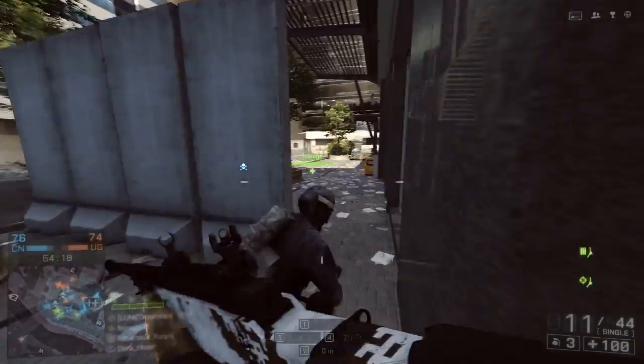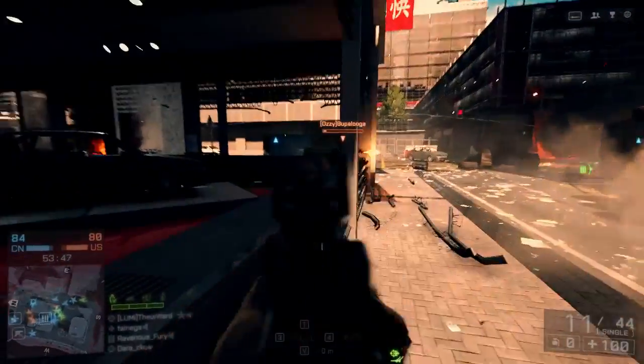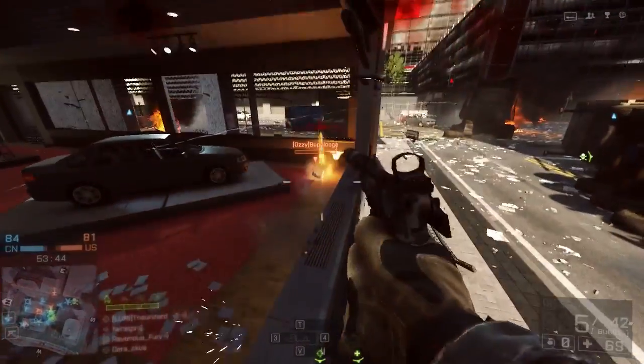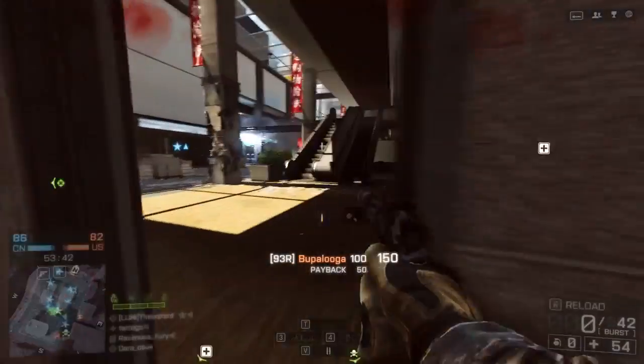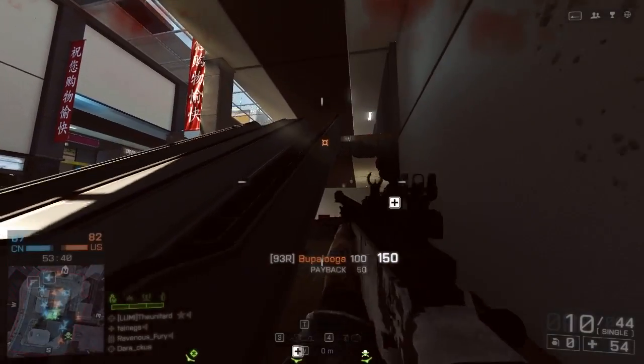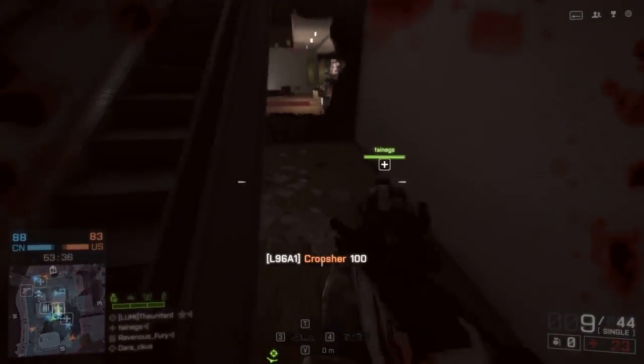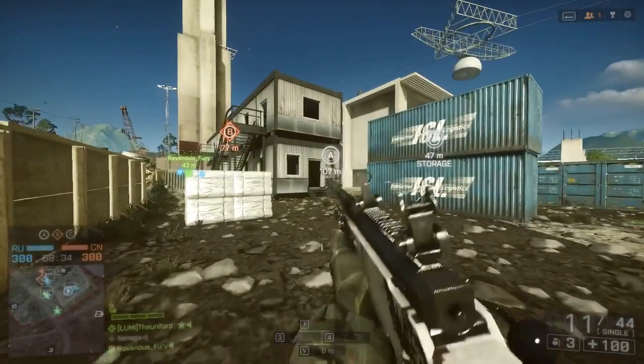It has a minimum damage of 59 and a maximum damage of 80. These are not exact numbers because the full statistics aren't out yet. The magazine capacity is 10 rounds, with a rate of fire of 48 RPM and a reload time of 4.8 seconds, which compared to the Scout Elite sniper rifle at 3.5 seconds is relatively slow.